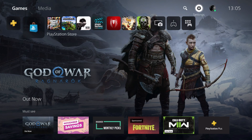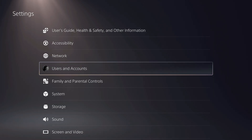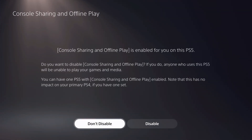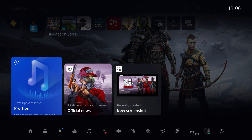Now go to Settings. You want to do this on the most important account that you have — the one with PlayStation Plus and all your games. Go to Users and Accounts, then go to Others, and select Console Sharing and Offline Play. Enable your PS5 as primary. Once you do that, you should be able to go about your business. You should also restore your licenses.